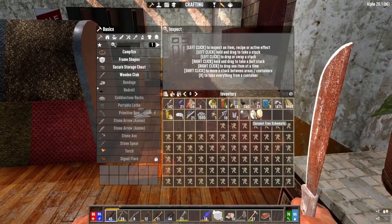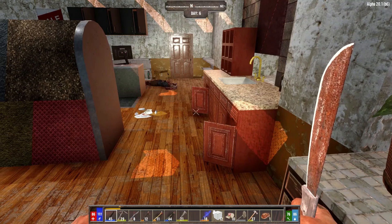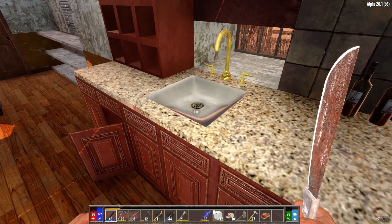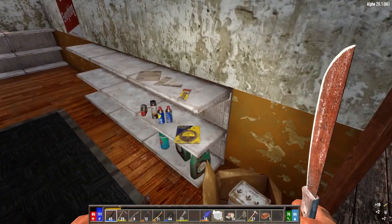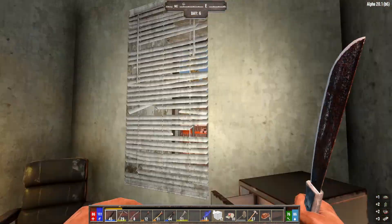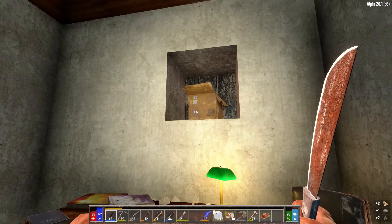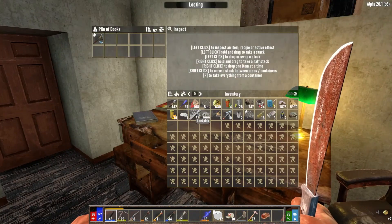What the hell was that? A coconut tree — I can make a tree? There's a grill. I can make a tree, that is a thing I can do now. There's so much to this mod. We're getting some more repair kits, I like that. Makes me more likely to use the better weapons.